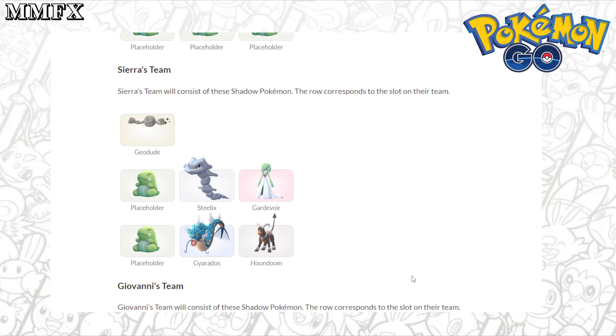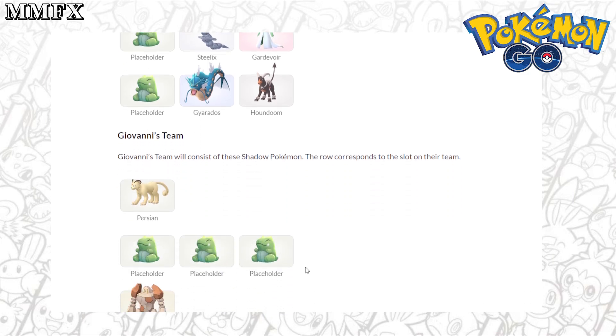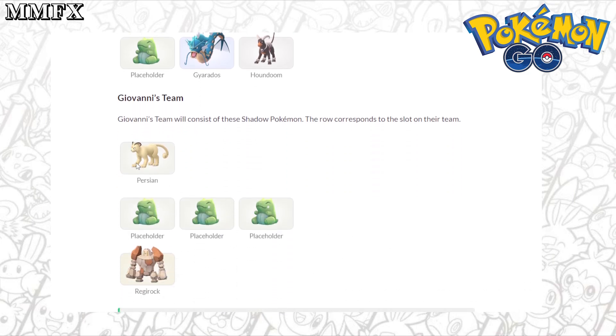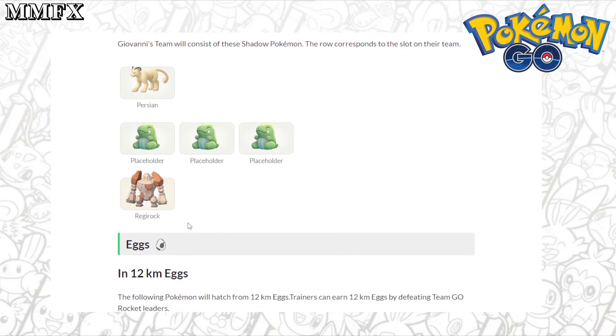Sierra's Pokemon will be filled in tomorrow once the event becomes global. For Giovanni's team, it's Persian as always, the next few Pokemon haven't been filled in yet, and then Regirock at the end. I think soon when they start recycling the Shadow Pokemon, Regirock will be shiny, but for now it's not.